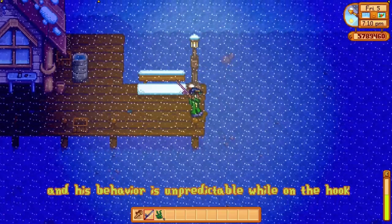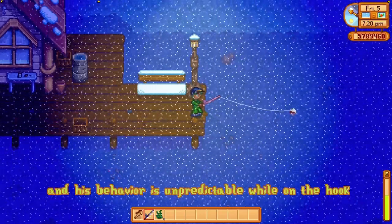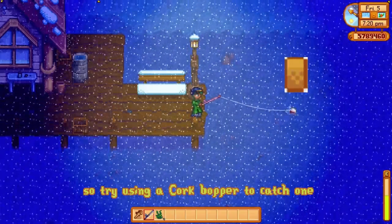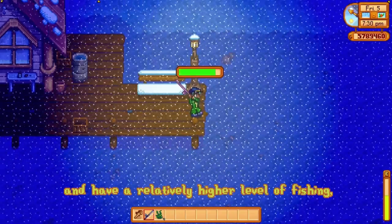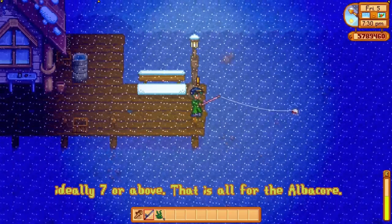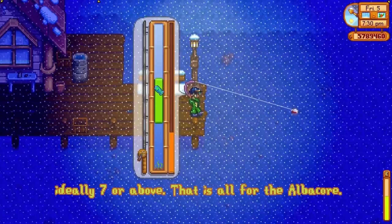It is a bit difficult to catch and its behavior is unpredictable while on the hook, so try using a cork bobber to catch one and have a relatively higher fishing level — ideally 7 or above. That is all for the albacore.